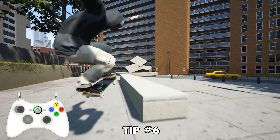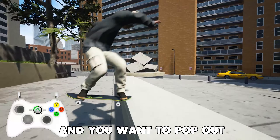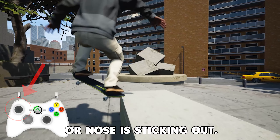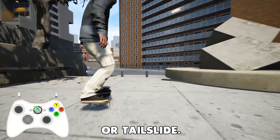Tip number six. When you lock into a nose slide or tail slide and you want to pop out without flipping the board, you need to flick towards the direction that your tail or nose is sticking out. The directional input to flick your feet rotates along with your nose slide or tail slide.